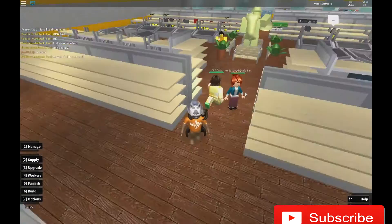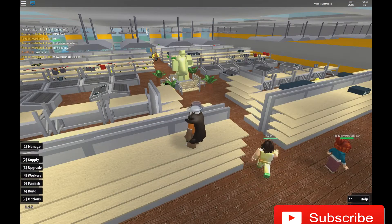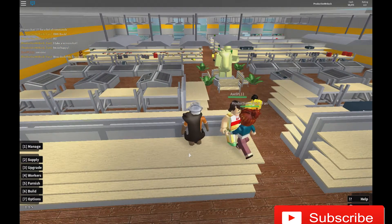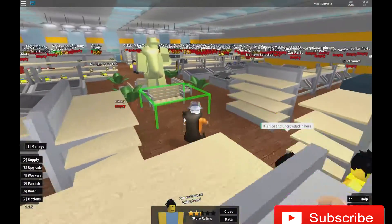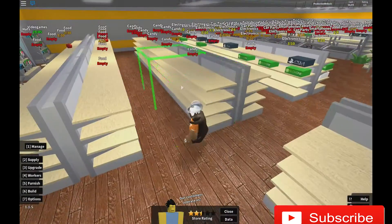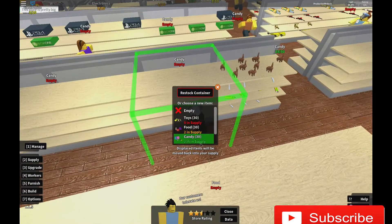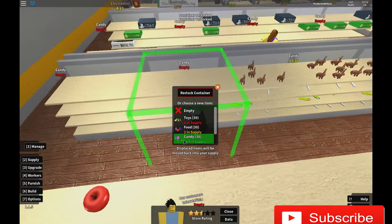When you have candy, you might have to do a little candy at a time if you don't have a lot. But then you basically click manage and press the shelf you want to put it out in. I'm going to put it in the front so a lot of shoppers go there. Let's just fill up the shelves — as you can see, it takes 30 on each, and you just have to fill them up so you can sell 250.